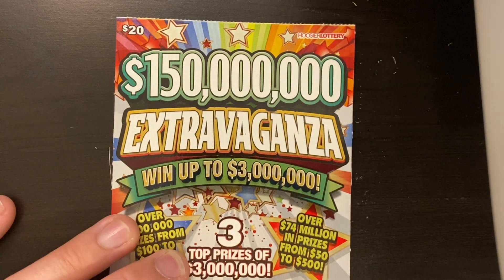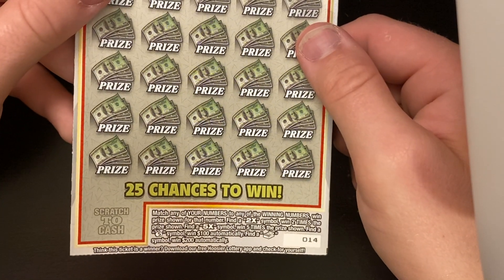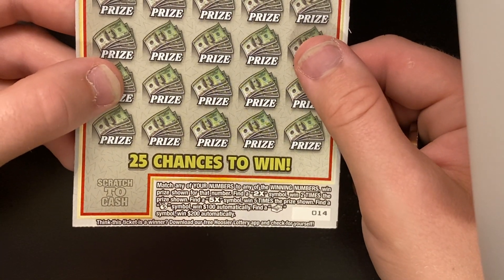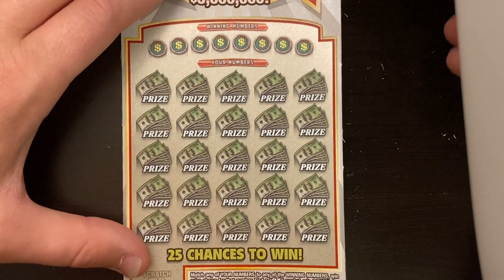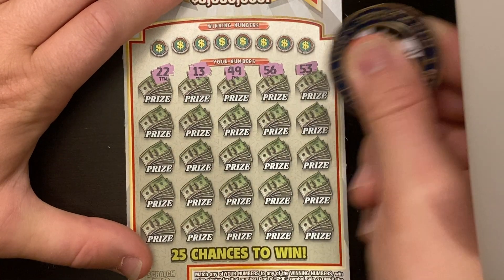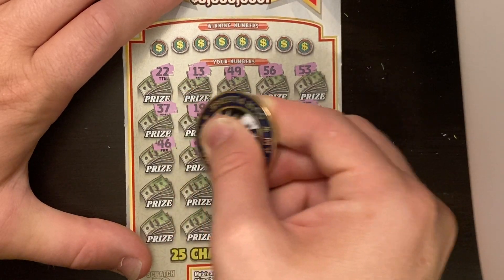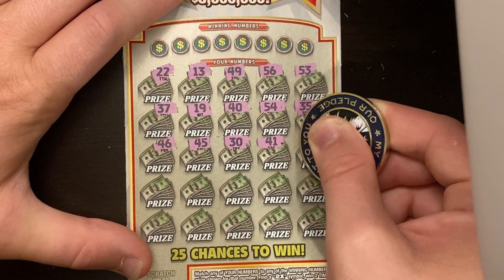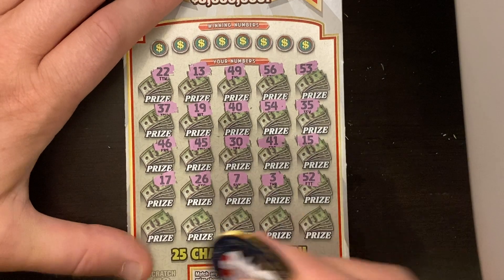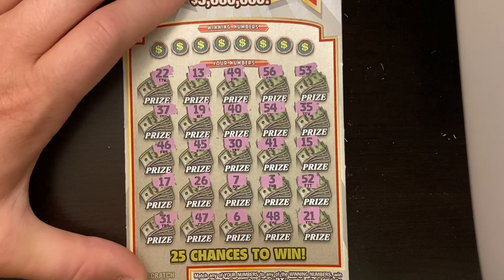$150 Million Extravaganza, ticket 14, odds 1 in 3.12. On this ticket you can find a 2x, 5x, money bag for $100, or stack of cash for $200. We're going to symbol hunt on this one too — it's worked pretty well on the last two tickets. We've been pretty dry; we found those stacks of cash about six months ago, and ever since then we have not found a symbol. And today did not change it.